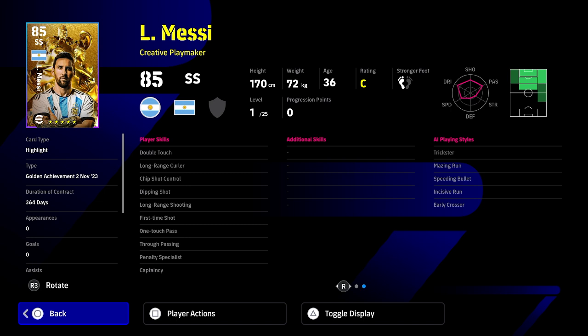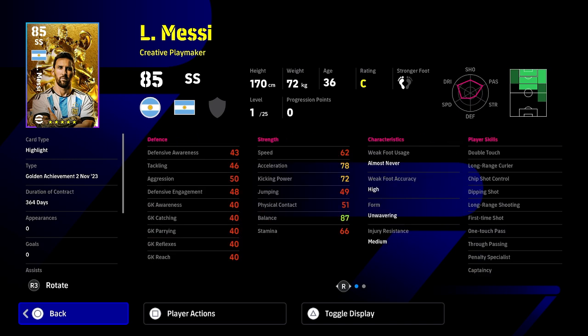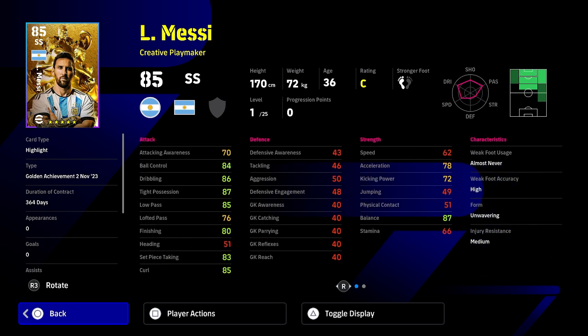Those weaknesses aren't killers, especially if you're going to use Messi for his strengths — playing him as a cut-in right winger or SS, shooting on that left foot with dipping shot, long range shooting, first time shot, and long range curler. I hear a lot of people talk about stamina and speed, but if you have your team set up properly and players positioned correctly, you don't need those stats. You also don't really need physical contact or heading with Messi.